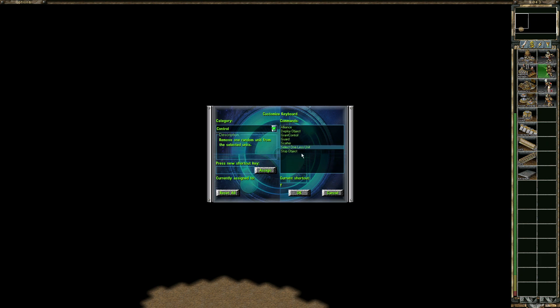First is 'Select One Less Units' — for me I have it as Y. This is the one where you can select the group, and this group can be separated by individual unit to attack any target you want.